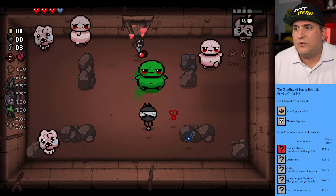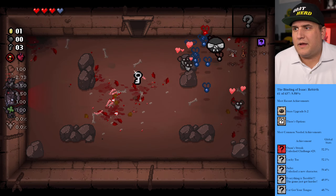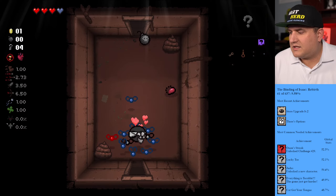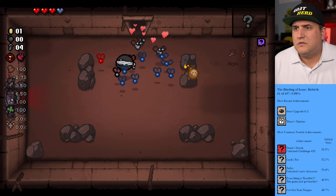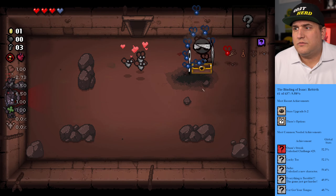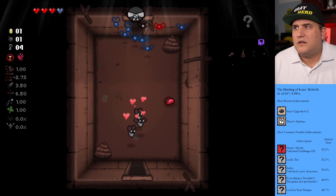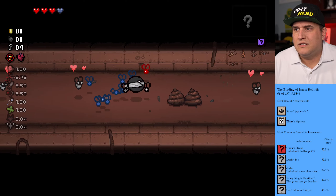We're staying in here for a second — we need that bomb to get this next tinted rock. Unidentified pill, let's use it. Amnesia — great, now I don't remember my map. I had a lot of places to go. Okay, so we have to go up and get this bomb. We have lots of keys, more keys, more bombs. I was hoping for some more soul hearts.